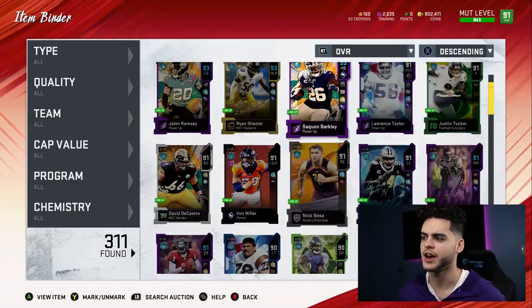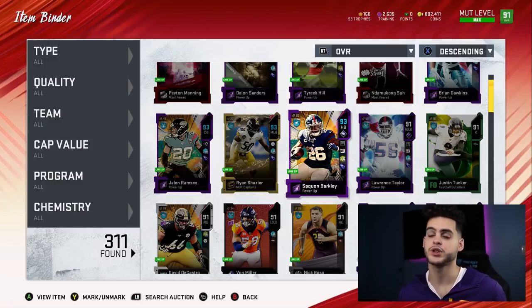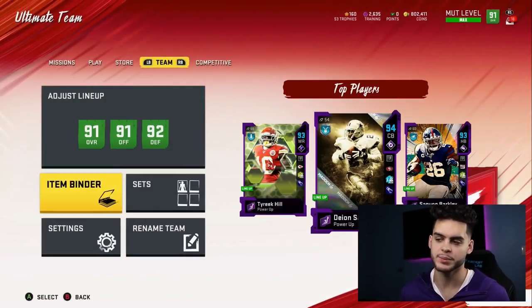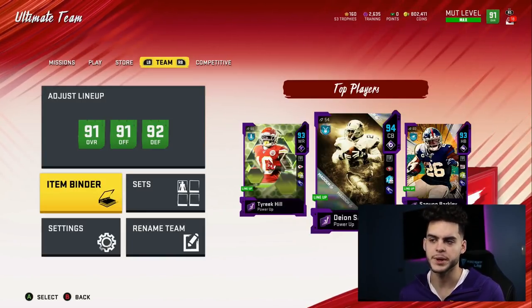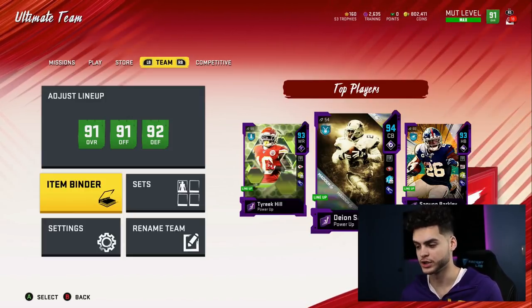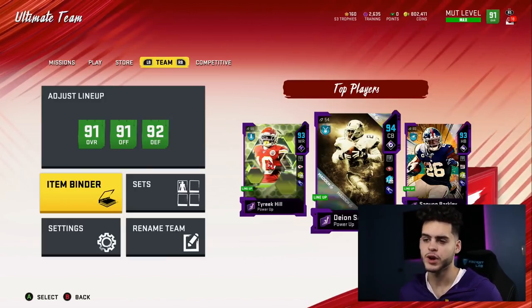I'm saving coins now. At halfback, I have Barkley, but if there's a Barry Sanders, Barkley will get the boot — or at least move to backup running back. And in this year's Madden, backup running back gets a lot of run. I don't think there are many positions I can anticipate getting, but after the quarterback we can account for more. There's usually a modern player too — for Thanksgiving in years past we got an RG3-type guy.